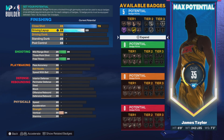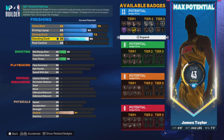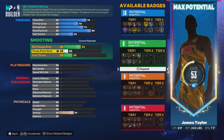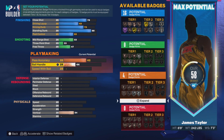Driving layup is going to be 63. Driving dunk, a 73. Standing dunk is going to be 88. Post control is going to be 53. Mid, bring it up to 53. Three, bring it up to 33. Free throw, bring it up to 57. Pass accuracy, bring it up to 62 — even though he wasn't known for passing. Ball handling, 53. And speed with ball, a 40.